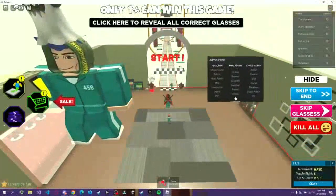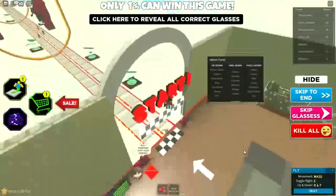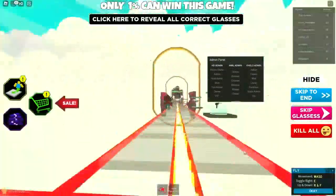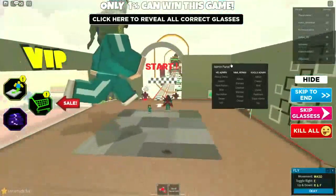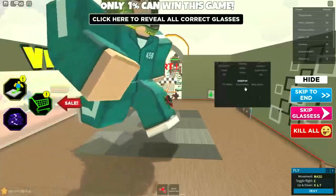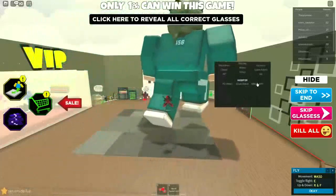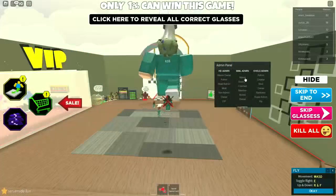Click execute, and as you can see you're gonna have the admin panel right there if everything worked out and your executor is good. You can use a few methods to get yourself admin — we're gonna use the MML admin today.